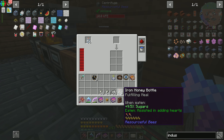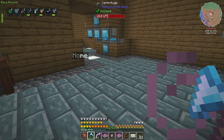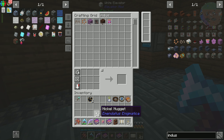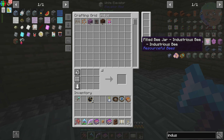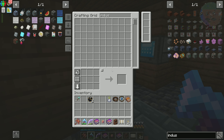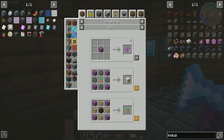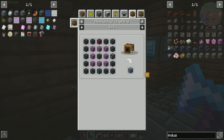The iron honey blocks were the hard part — but really it wasn't that hard. All I had to do was run it through here, get the iron honey bottles and convert them over. It took a while though: there's only a 2% chance when running this through the centrifuge of getting iron honey. So it took probably about two and a half stacks based on this, but we got it.